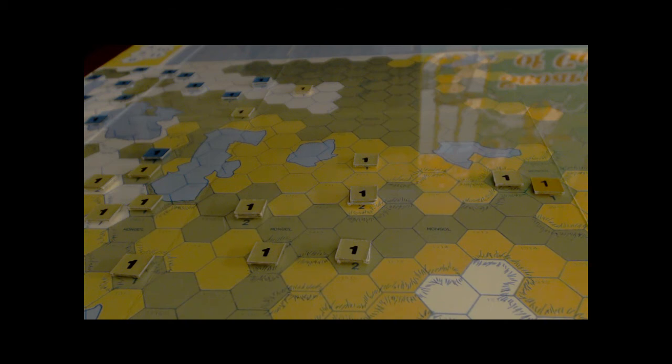We also have the dispersal segment. During this segment, the Empire's player must examine the location of each of his units and remove from the map any unit not located in a hex containing a recruitment center of the same nationality as the unit. These removed units may be recruited again in subsequent turns and are not counted as losses for victory points.